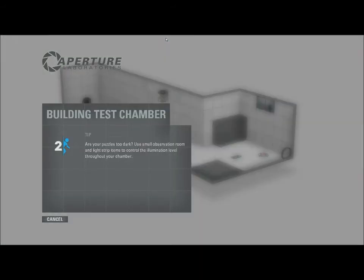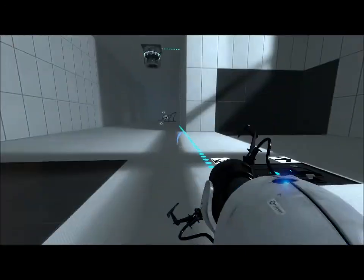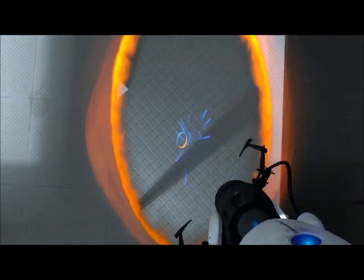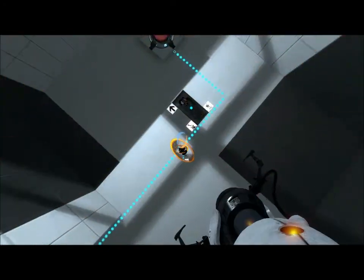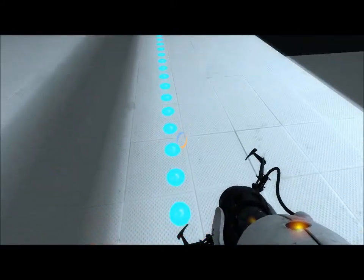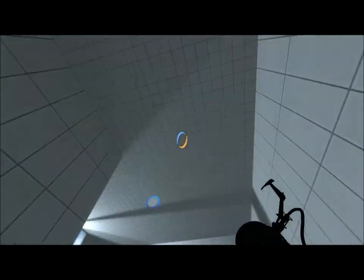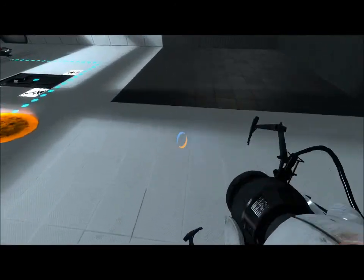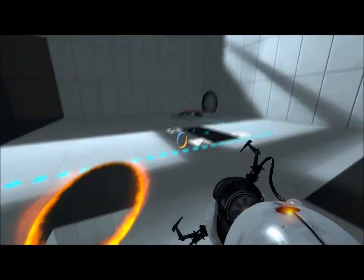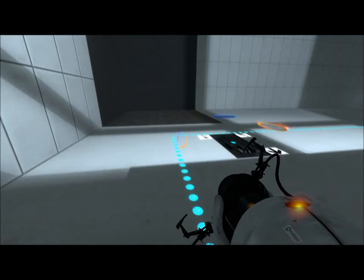And if we rebuild our chamber — there we go! Now we have a portable ceiling. So this is basic map making 101 with Captain Ash for the Portal 2 DLC. Thanks for watching, and there should be some more Portal 2 stuff coming soon involving the map editor. See you guys later.